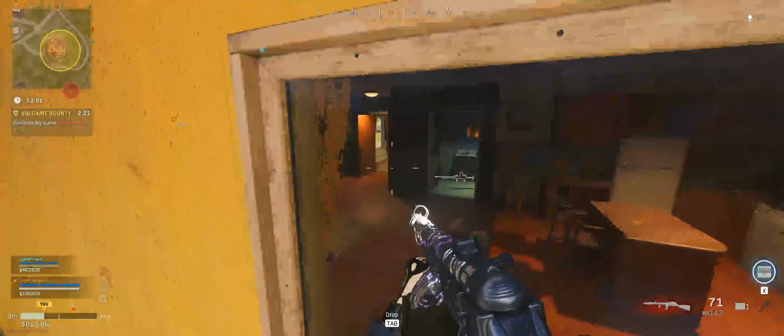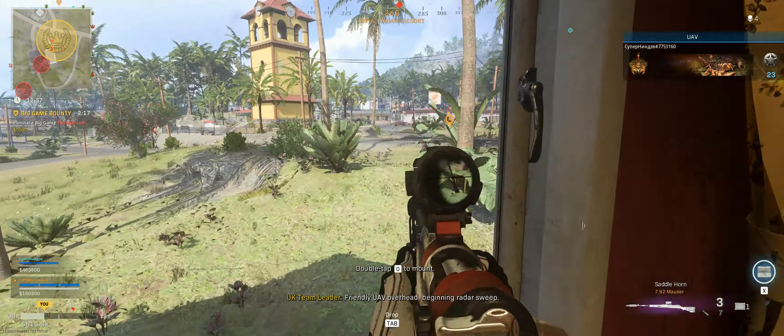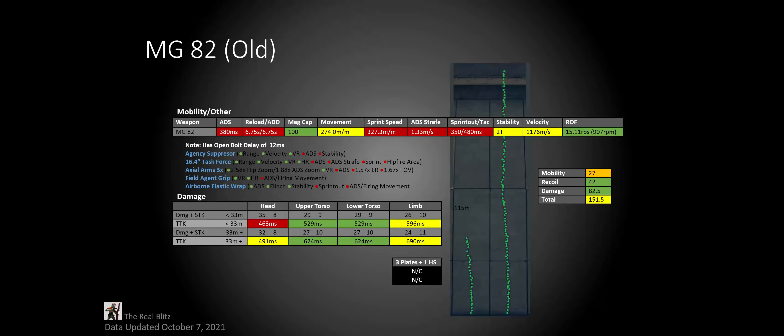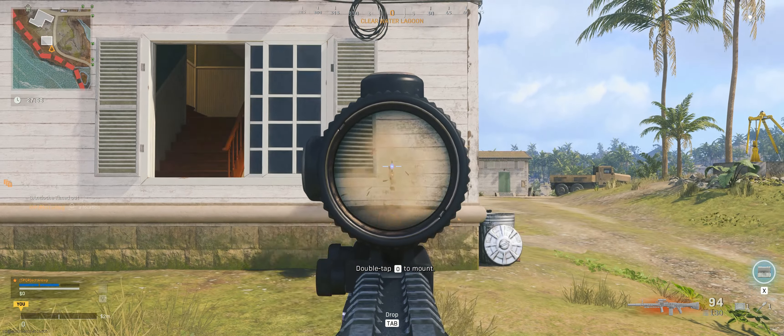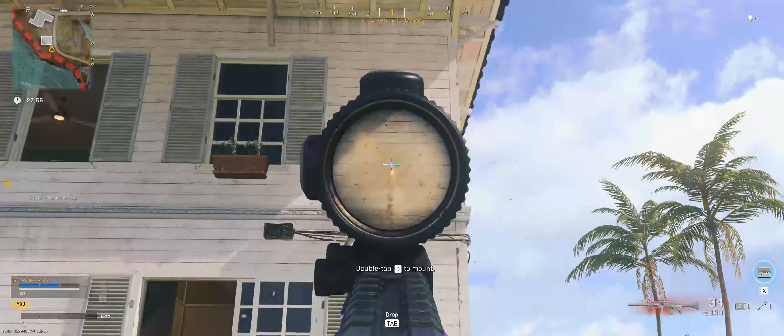However, I know this may be a bit difficult for a lot of people, especially with the timing between the shots. So I now think that it's okay if you need to run the agency suppressor with the task force barrel, or at least the agency suppressor with the Ranger barrel still. You won't be getting as good mobility stats, but you gotta make sure that you're actually hitting your shots. This doesn't change its recoil score though, because you can still control it at 115 meters.